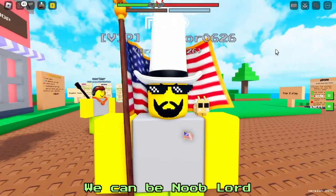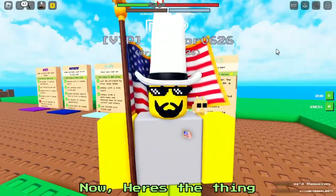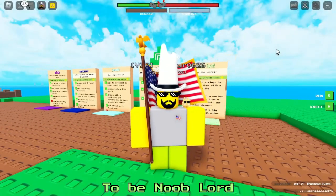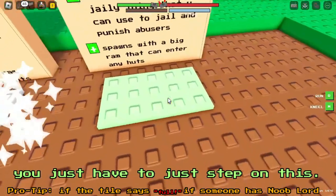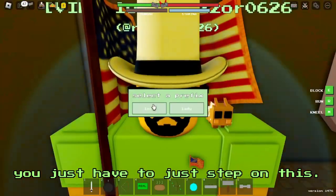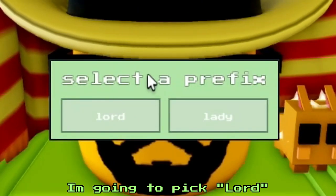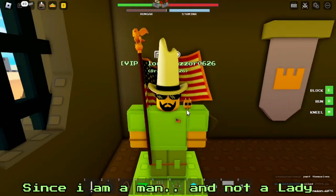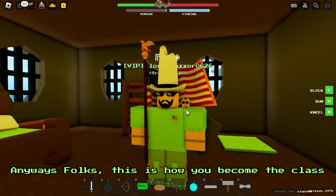Now we can be Nooblord and act like a dictator. To be Nooblord, you have to just step on this. Then you select the prefix for when you spawn in as Nooblord. I'm gonna pick Lord since I am a man and not a lady.